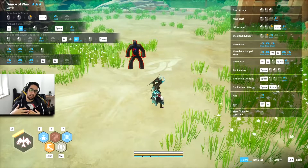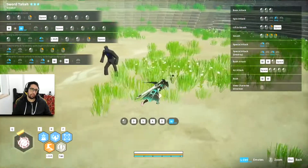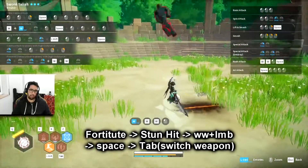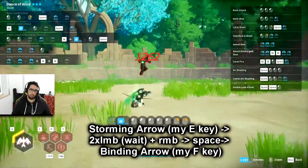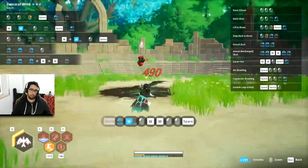I'm going to start by showing you guys on bow and sword what one of the combos looks like that you can do effectively without needing much effort. I'll try to make it as clean as possible so you beginners can actually follow what's happening. We start with Fortitude, Stun Hit, double LMB, one hit in the air — one, two, three — put them in the air, do your E, one, two, three, put them in the air again.